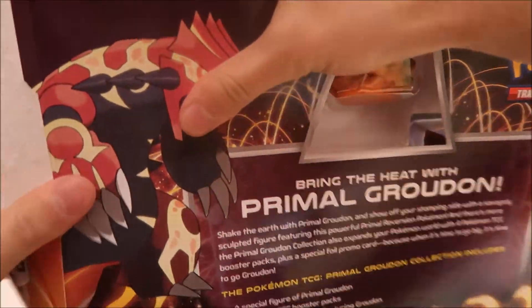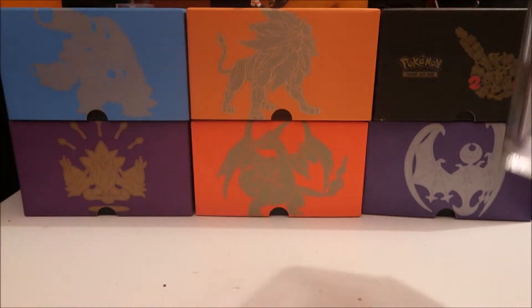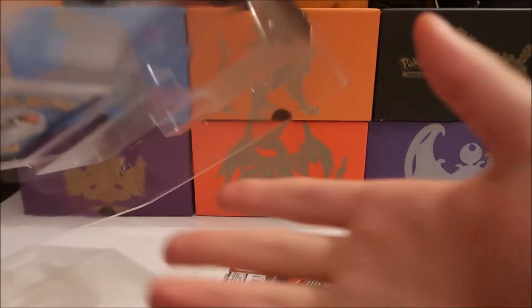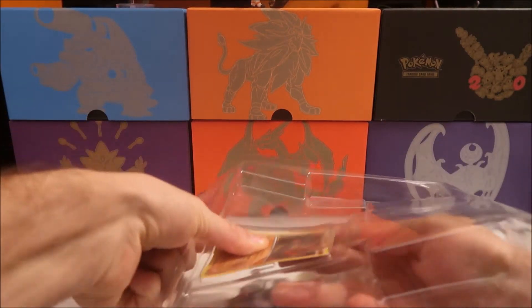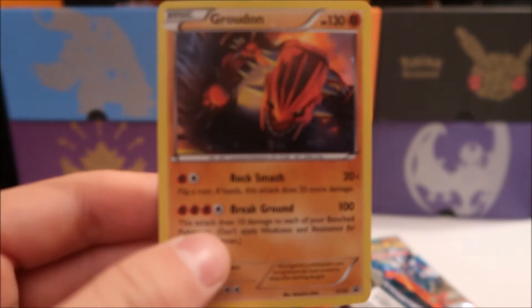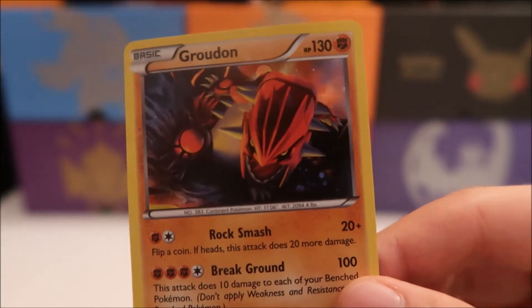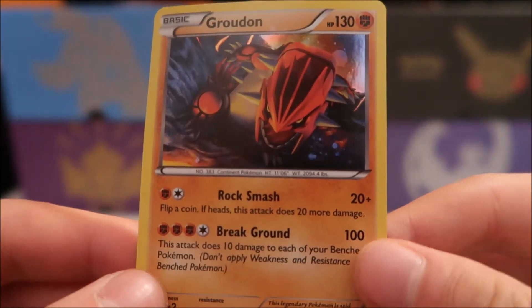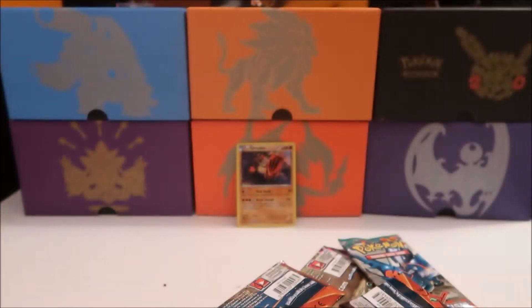I'm just going to butcher the heck out of this box — all right, there we go, trying not to hit my camera. I don't really have that much space but we make it work. Getting the promo out — no problem. First things first, we have a look at our Groudon promo. It's got some weird neck action going on, with Rock Smash and Break Ground — a nice looking card, a little bit warped as with most Pokemon promos.